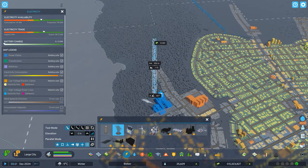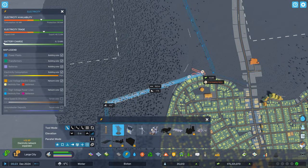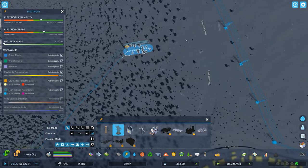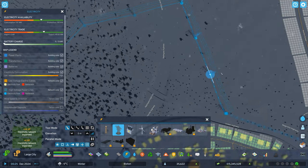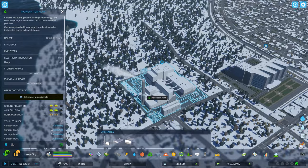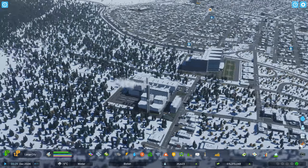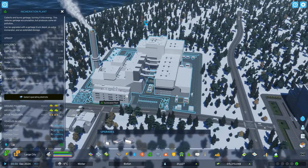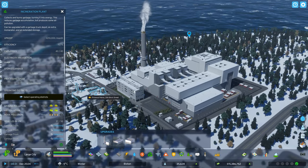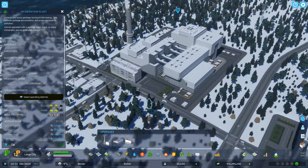It'll look cool having some power lines running through here to hook this up to the rest of the grid. We're officially in winter — I just noticed the LUT changed. We're not producing any electricity yet but we will eventually once trucks start bringing garbage in, so we just have to wait for that.